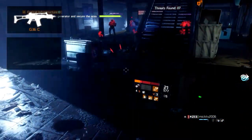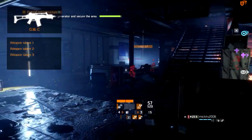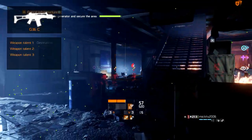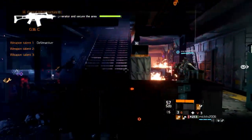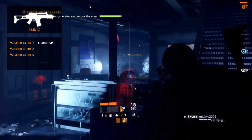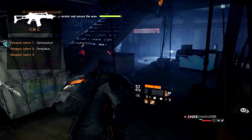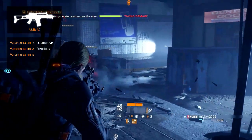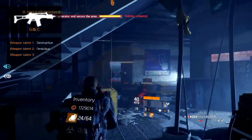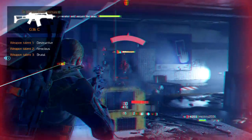The superior and high-end weapon variants allow the weapon to have up to 3 weapon talents. Here are the 3 we recommend: Destructive increases armor destruction by a percentage, which goes hand in hand with the standard enemy armor damage that assault rifles already have. Ferocious increases damage by a percentage against elites and named enemies. And lastly, Brutal increases headshot damage by a percentage.